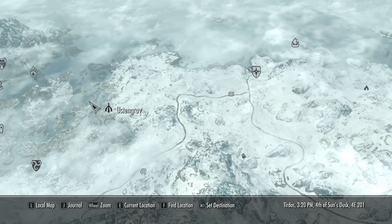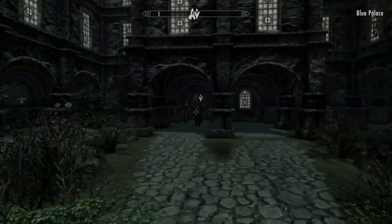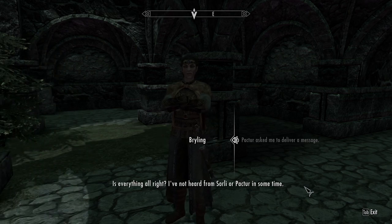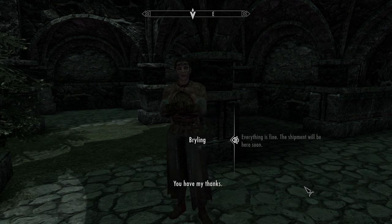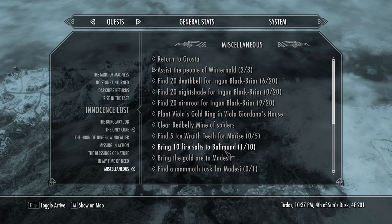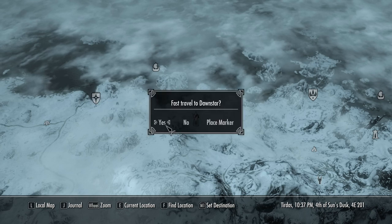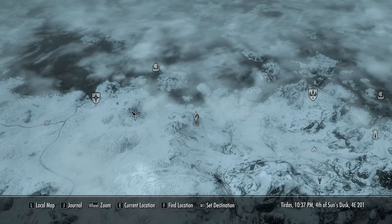Speak with Bryling - don't know who that is but I'm going to speak to them anyway. The imperials are good for business. Pactor asked me to deliver a message - I've not heard from Sorli or Pactor in some time. Everything's fine, the shipment will be here soon. I've got 25 gold for that - not bad, it was only a message. Now to find Pantea's Flute, which is over here in Hob's Fall Cave. Dawnstar just so happens to be the closest place - I'll go from Dawnstar, it's closer.